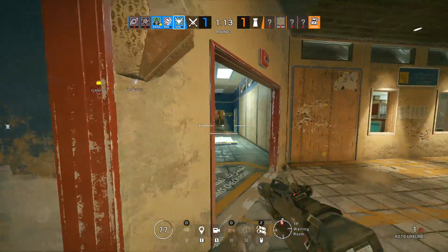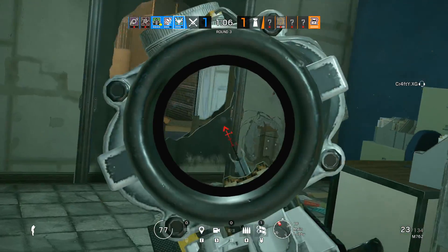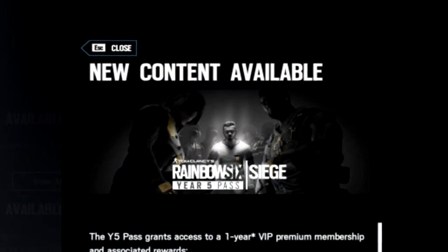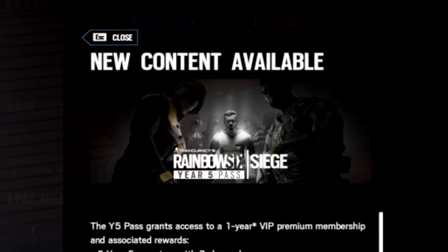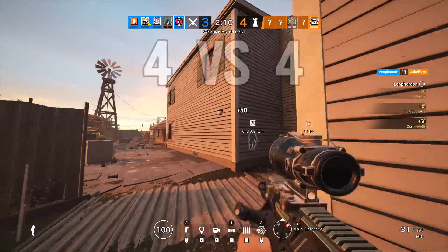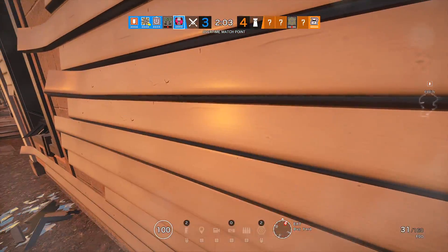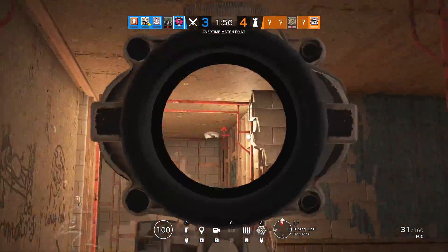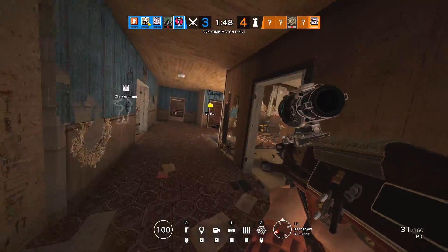Next up, we can discuss the recent leak for Year Five Season One and the operators that have been detailed. From some trusted sources, we learn about Oryx and Yana. We still don't know their CTUs and where they're from, but we do know a bit about their gadgets and weaponry. Oryx is the defender, supposedly able to breach through soft walls with his body — Mr. X style, literally barreling through walls. Yana is the attacker, able to throw out some kind of controllable hologram. Oryx will have access to the MP5 without the ACOG, the Spaz-12 shotgun from Valkyrie, the Bailiff pistol of the Italian ops, and the USG.